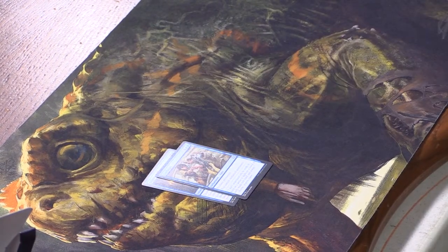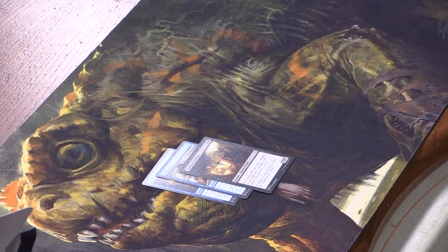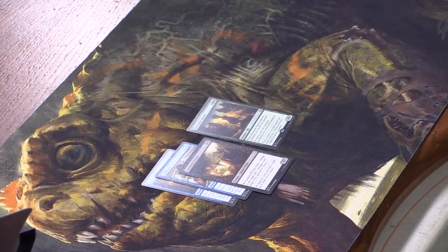Breezing through uncommons. Haven't seen any zero-drop legends yet. We have Supreme Will, Confiscate, Kuambaj. Our rare is Dawnglade Regent — it's an Elk.